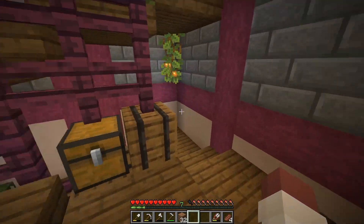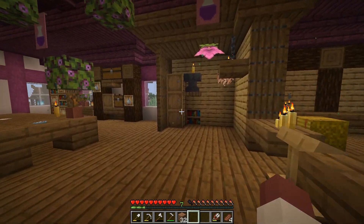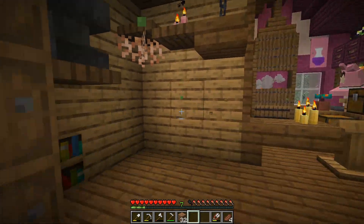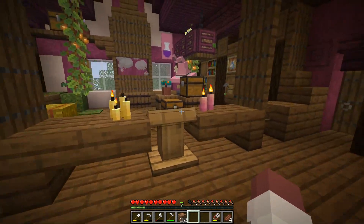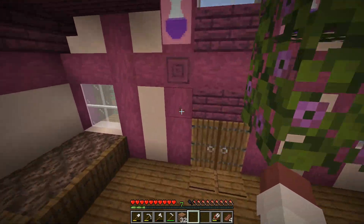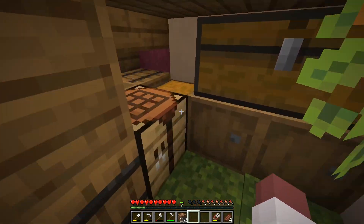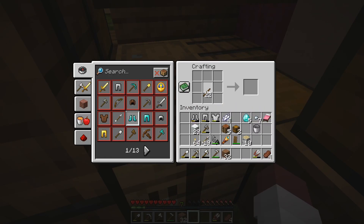In the last episode, we did a lot. As you can see, our house is now completely decorated. However, there are some details that are missing, which is something I want to deal with today. We are going to build a big old barn, I've decided. But before any of that, I want to get some obsidian for an enchanting table.